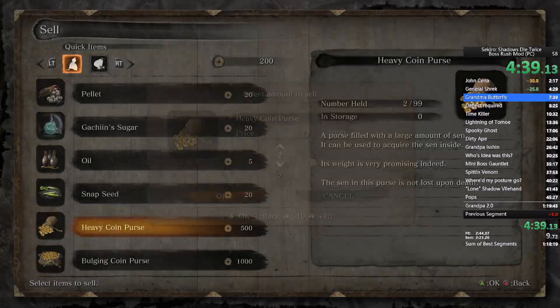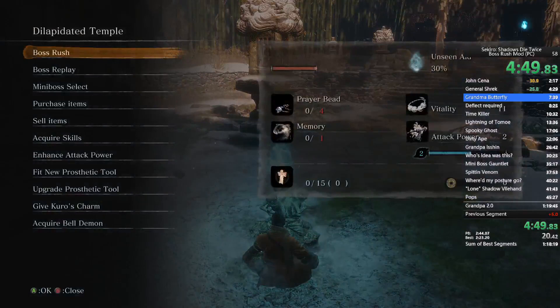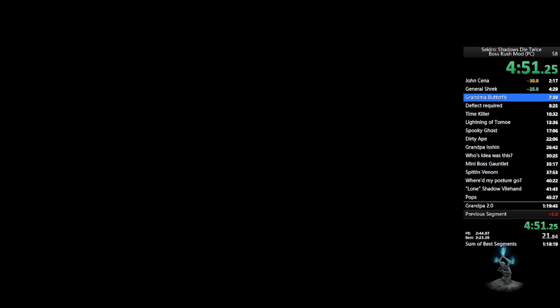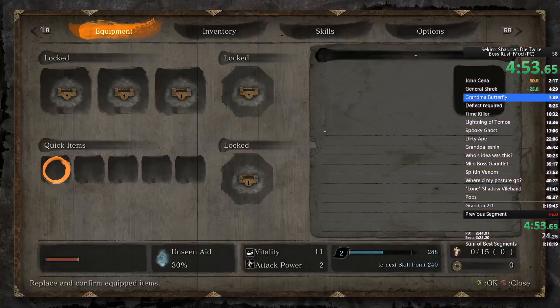Sell your light coin purses and your heavy coin purses. Purchase four prayer beads and two gourd seeds. Enhance your physical attributes, give the gourd seeds, and then you're going to go fight Lady Butterfly.